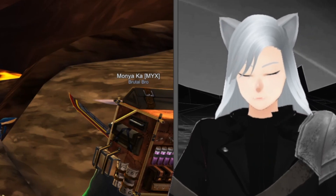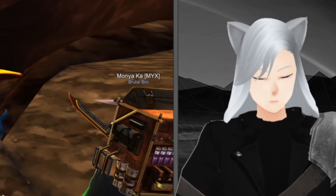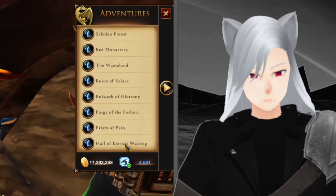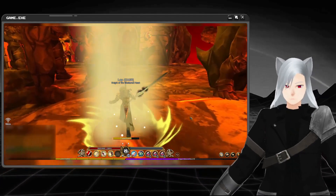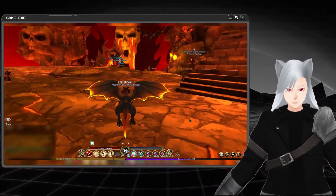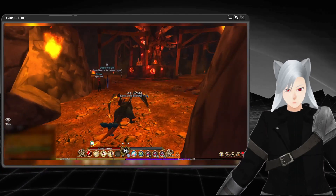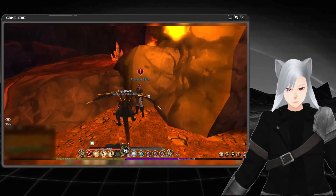I generally don't recommend grinding for gear before level 43. Now that you're level 43 and wondering where to actually get gear, you should go to the Forge of the Forlorn. Let me show you — go to the adventure menu, scroll down to the Fiendlands, and go to the Forge of the Forlorn. Once there, head straight, take a left and then a right straight into this cave.